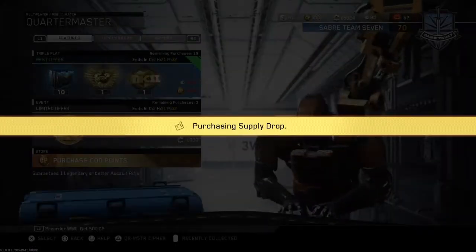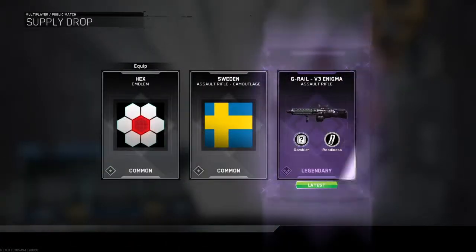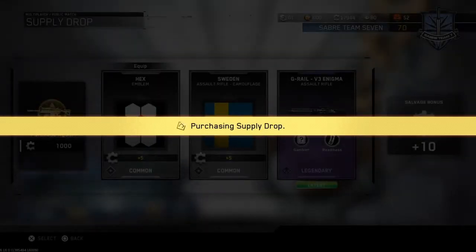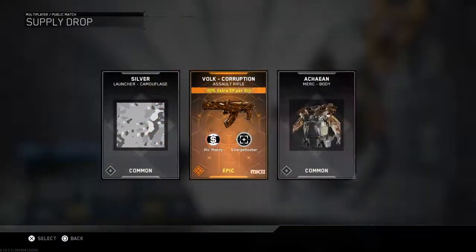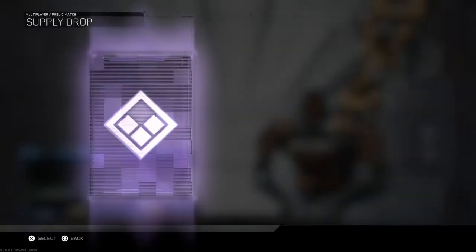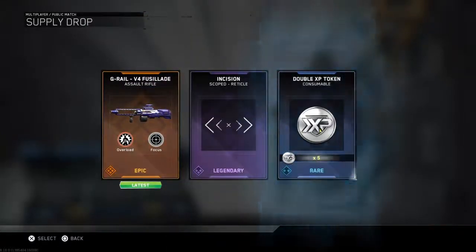Yo, check it — first draw, look what I get! I get the legendary G Rail, guys! Next draw — the Mark 2 Vote Corruption! Mark 2 Vote Corruption, boys and girls, can we get some hype? I go again and I get the epic G Rail. Like, how good is this hack?